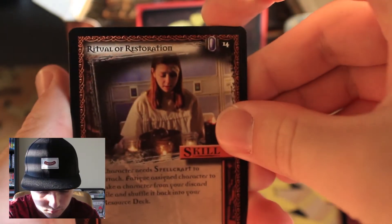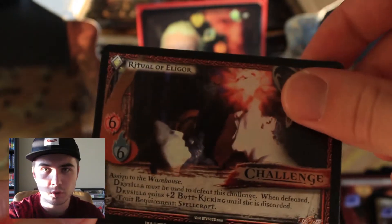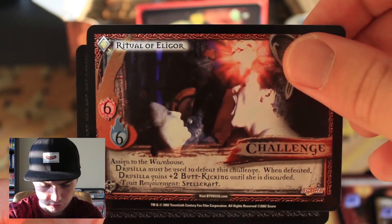You can kind of see the foil — the red and the foil. That's really cool. We'll set Spiky right there — or William the Bloody. Ritual of Restoration. Chokehold. Gathering of Scoobies. The rare is Ritual of Elagor. There's a Mr. Pointy card? Yes — Mr. Pointy is a rare, so I hope we get a foil of that. Holy cow, there are so many packs left. But I'm having fun.